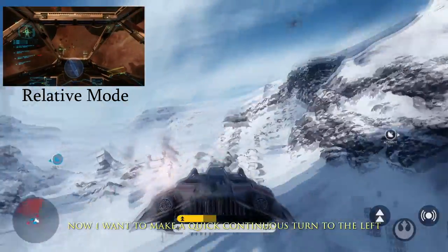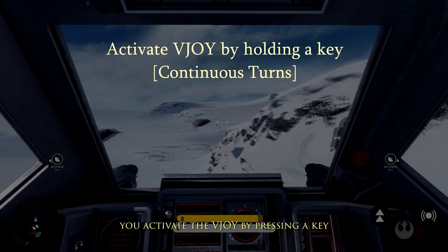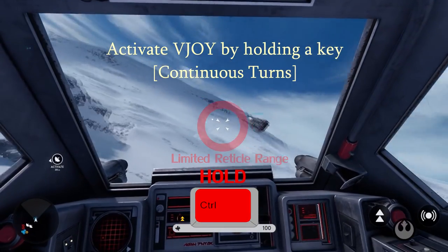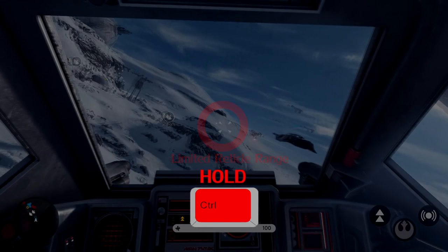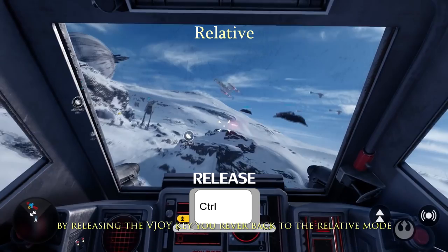Now I want to make a quick, continuous turn to the left. What do I do? You activate the V-joy by pressing a key. Your aiming reticle remains restrained to the center of the screen. By releasing the V-joy key, you revert back to the relative mode.